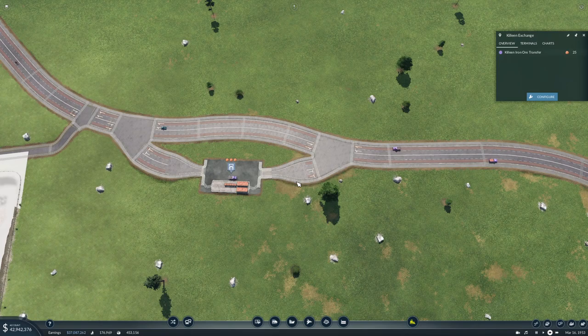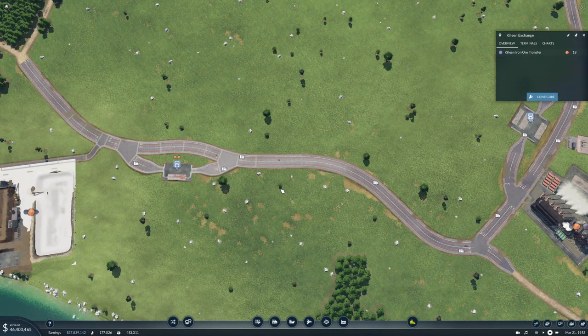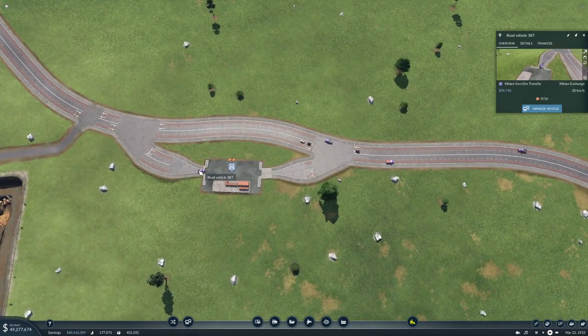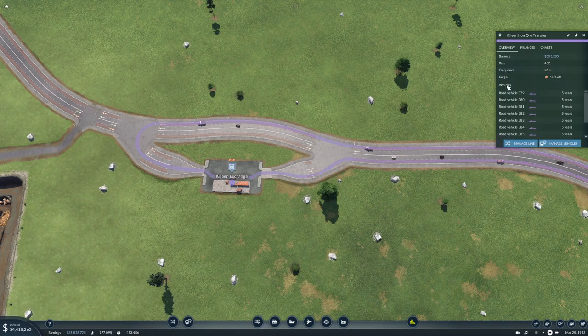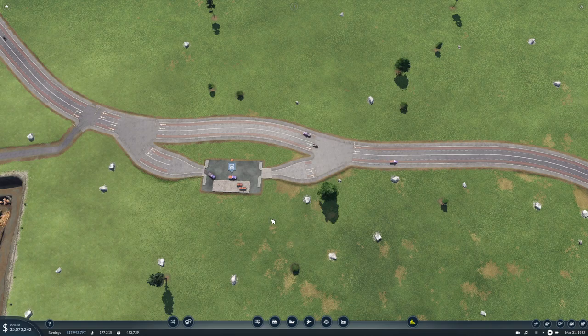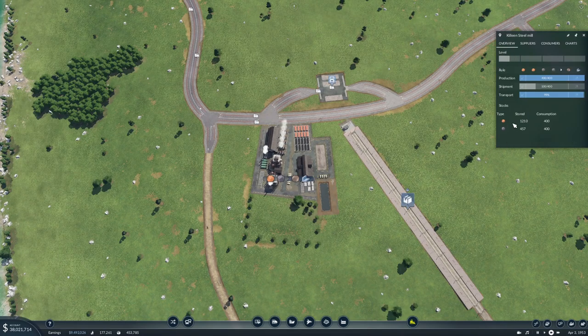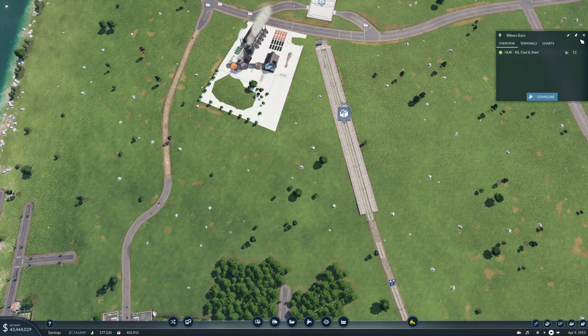So now they're not right on the butt of each other. This should be fine. What's the rate now? Did that change the rate anyway? 452. Let's get double the number of vehicles on here. We have tons of iron ore stored — we need to ship more steel. How much steel is waiting here? 12.